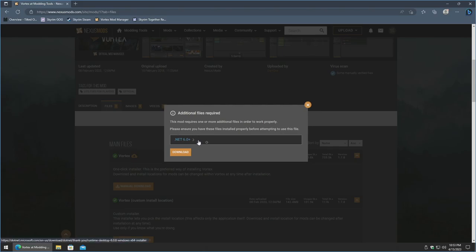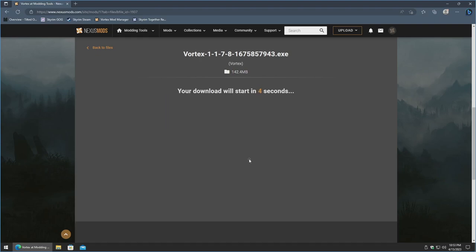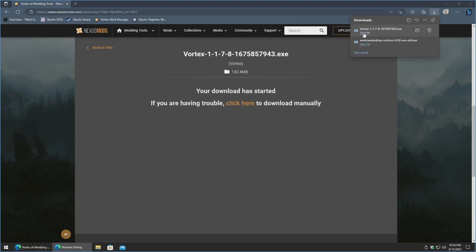Even though we've got it installed now, it doesn't actually check to see if it's there, so don't worry about it still lingering. Just go ahead and click download. I don't have a premium account, but if you do, go ahead and use the fast download. I'm going to do the slow download. Now that it's downloaded, let's go ahead and kick it off.